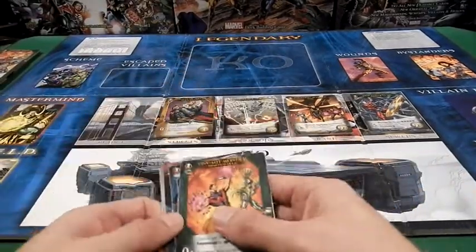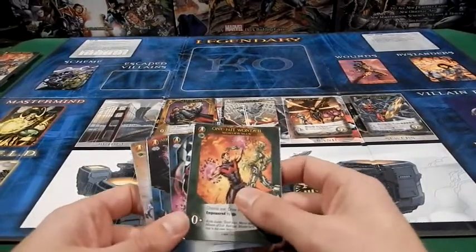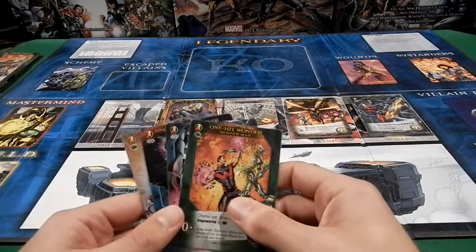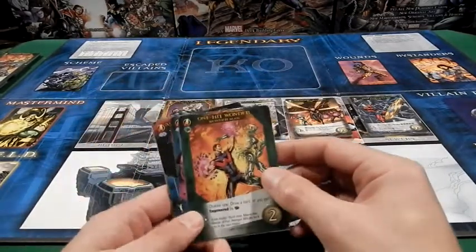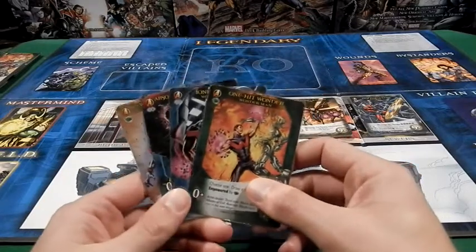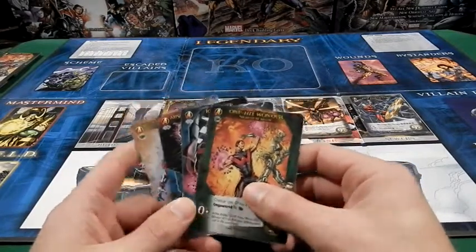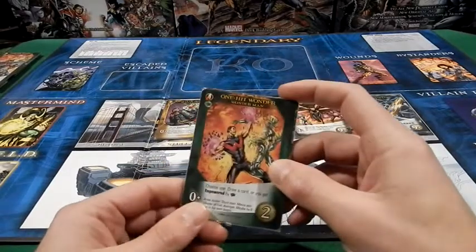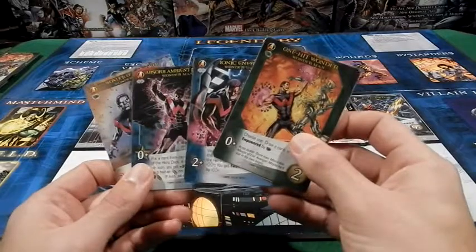And now, finally, one of the more random people to show up in this expansion — not that I'm upset about it — Wonder Man. Wonder Man is another phenomenal card out of this expansion. He's got two strength and two range. I'm actually a huge fan of his common, more so than his other two cards.